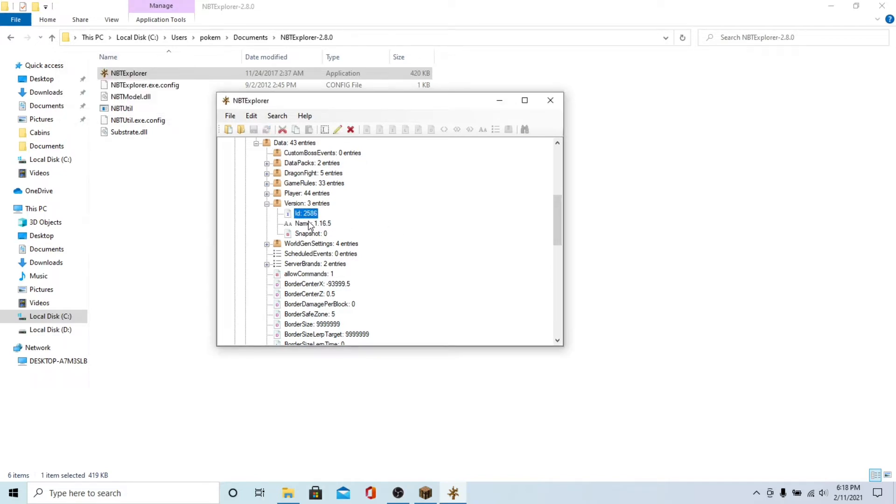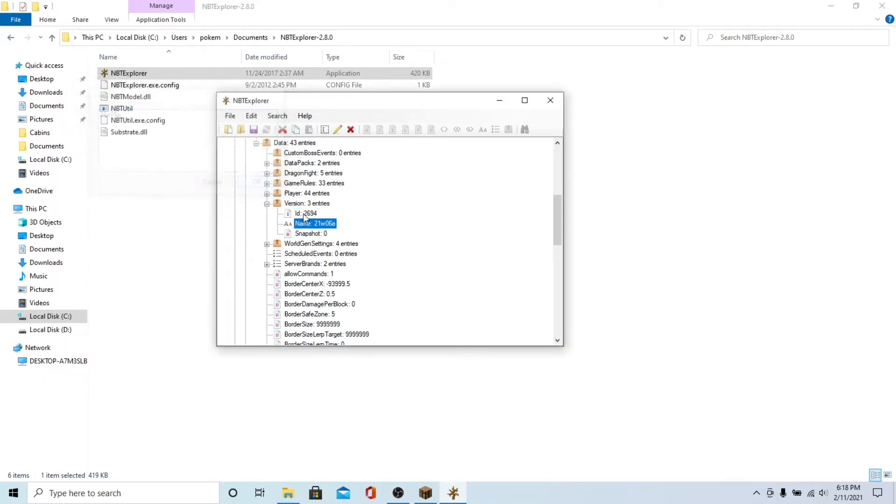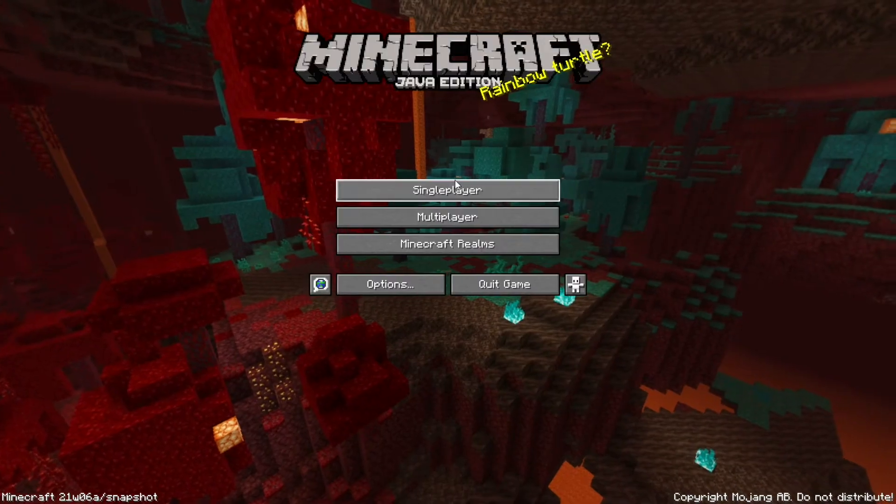All we need to do is change these three numbers to tell the game this is a Snapshot 21W06A world. All we need to do is change the ID to the new snapshot's code, which is 2694. Then we need to change the name to 21W06A, and then finally we need to set the snapshot flag to 1 to say that it is, in fact, a snapshot. Basically, if you didn't know, in computers, if you need a true or false system, you'll go with 0 which means false and 1 which means true. So we just need to set that to 1 to say that it is a snapshot, and then we're just going to save it and exit.